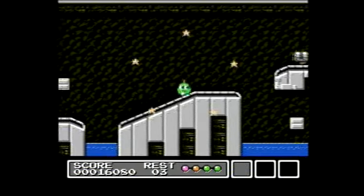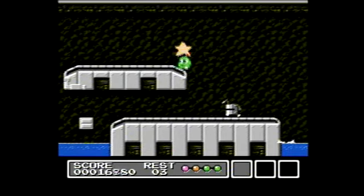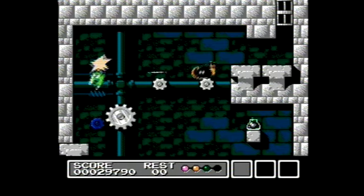The enemies have to deal with the environments the same way you do — they can succumb to the same dangers such as gears and treadmills. So it's not like most games where the enemies get a free pass; these guys have to work at it and get by on their own as well.